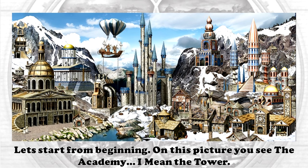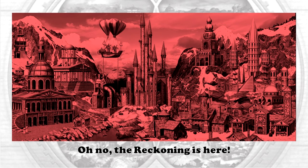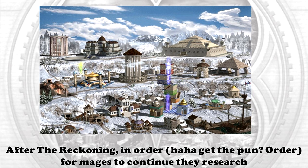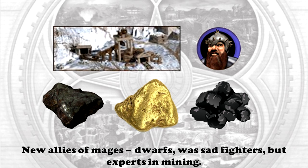In this picture you see the Academy — the Tower, the Fortress of Magical Arts — and a home for many artificial forms of life. Oh no, the Reckoning is here! After the Reckoning, in order for mages to continue their research, they needed to defend their new home. The new world wasn't friendly; wildlife here was dangerous. The new allies of mages, the dwarves, were sad fighters but experts in mining.